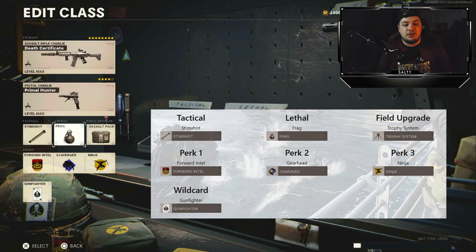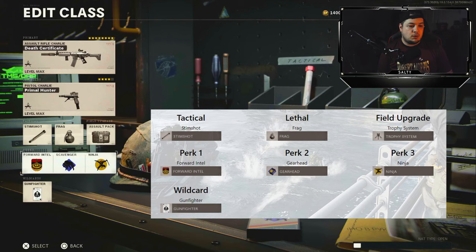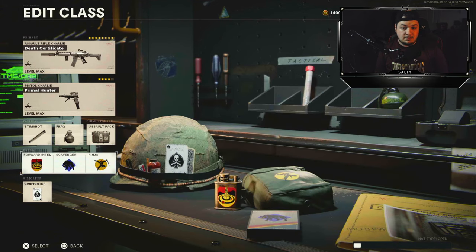For the tactical, we got the stim shot. Lethal, we got a frag. Assault pack for the field upgrade. We got forward intel, scavenger, and ninja for the perks. Overall, I did end up getting a nuke in the gameplay, but this weapon is weird. Definitely don't recommend it.